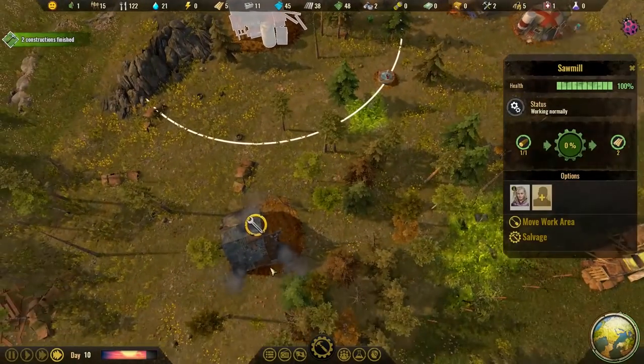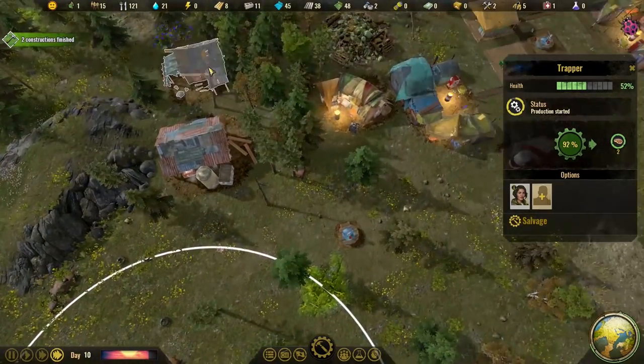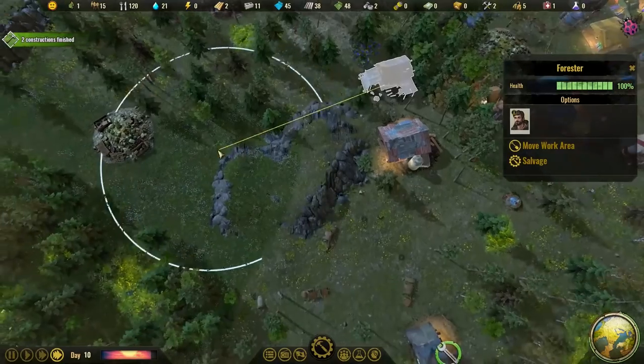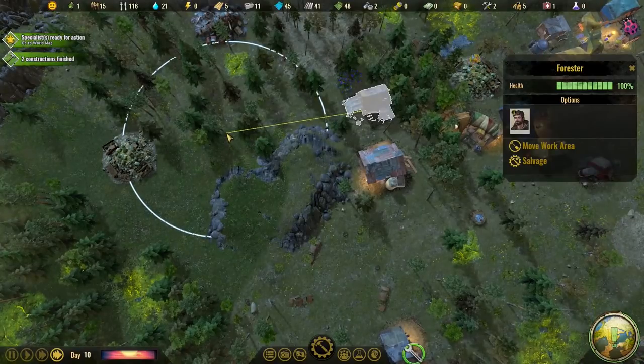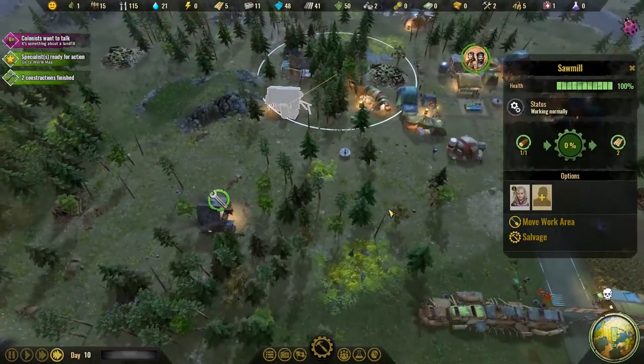Don't make a habit of that, I suppose. Can we fix this now? Now we've got some wood coming in - is that done? So let's move the work area over here. I think probably where it is is fine, but let's move this work area here first, so we'll clear this area out.